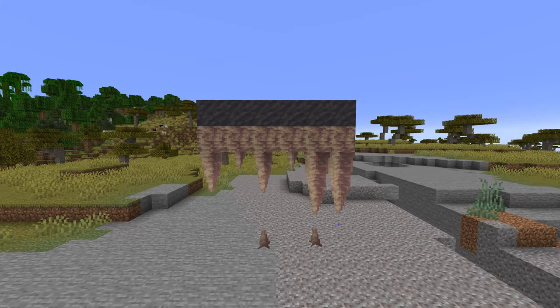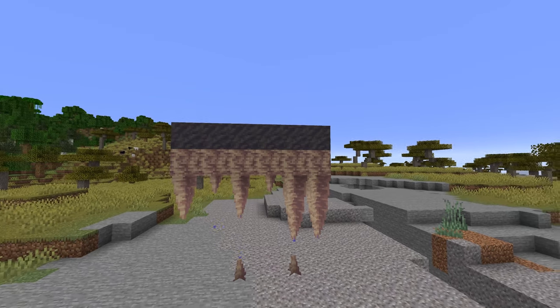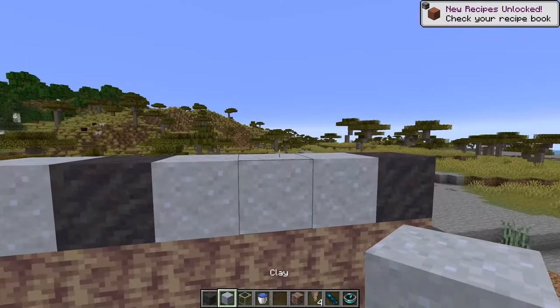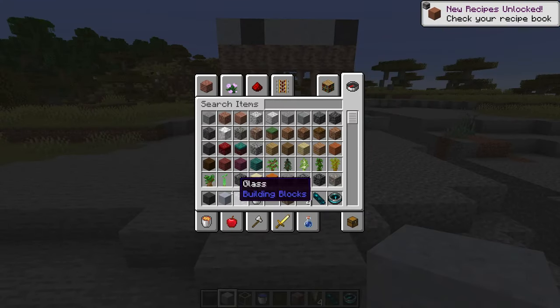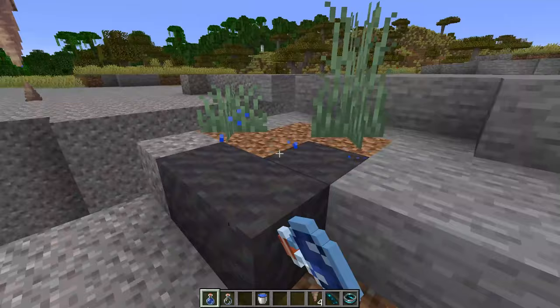First up we have clay renewability, which is super awesome. You can basically turn dirt into mud by splashing it with a water bottle, and then you can turn that mud right into clay by putting it on top of dripstone. Now this does take a while — I turned up the tick speed a little bit just so we could see how it works. Basically the mud just drains out through the dripstone and then you're left with clay, giving us a way to get as much clay as we want with just a little bit of water and some dirt.